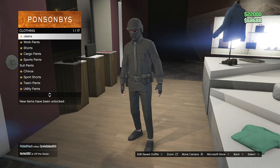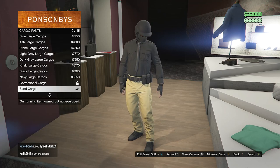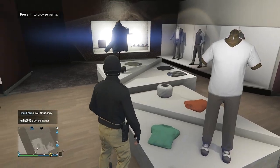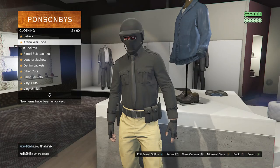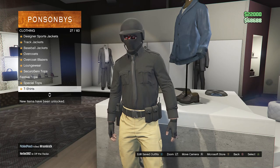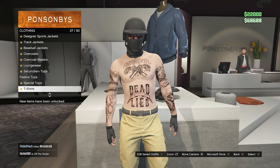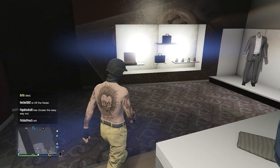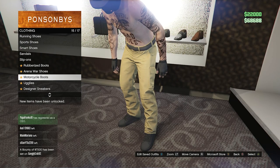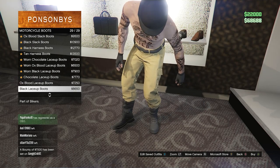To get the yellow joggers, go to your pants, scroll down to Cargo Pants on slot 4, and look for the Sand Cargoes on slot 10. After you equip the Sand Cargoes, back out of the pants section. Go to your tops and take off any tops your character has — just go to T-Shirts and click No Top on slot 1. Then back out of the top section, go to your shoes, scroll down to Motorcycle Boots on slot 15, and equip the Black Lace-Up Boots on slot 29.